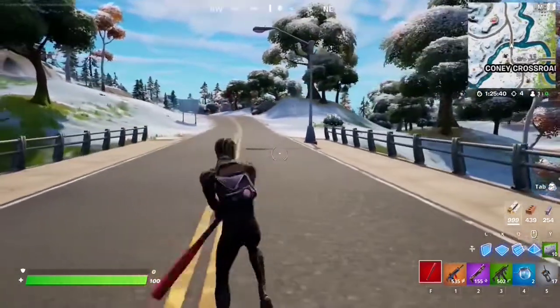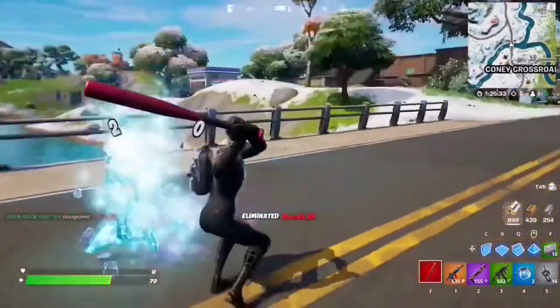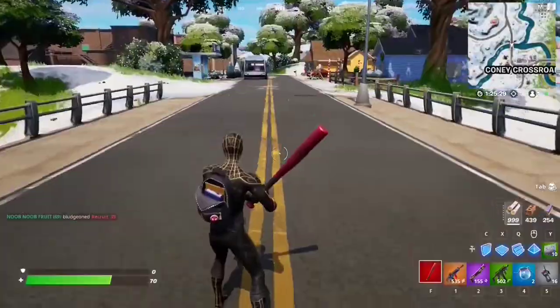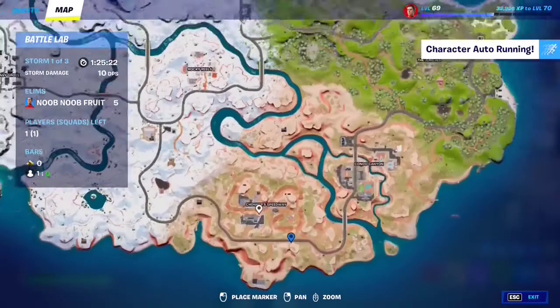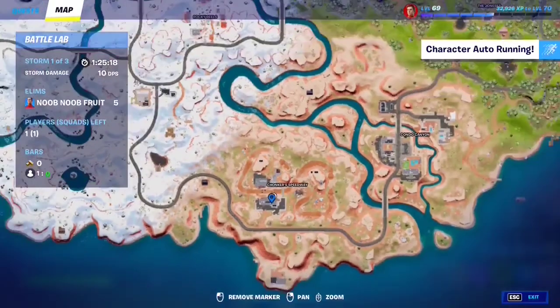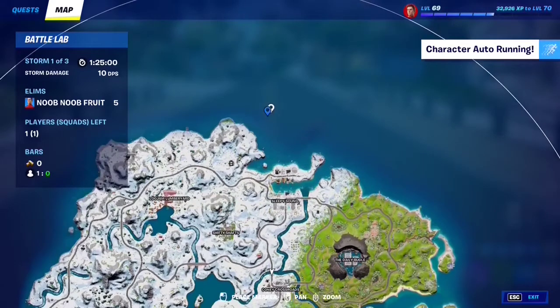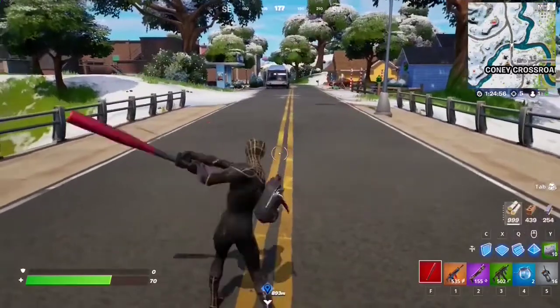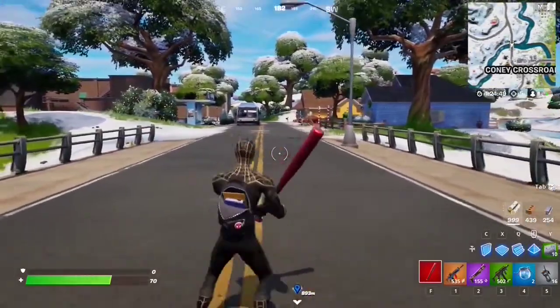For this week four seasonal quest you have to deal 100 damage to players with a harvesting tool — just pickaxe somebody to death. There are two ways to do this efficiently: either jump straight out of the battle bus, follow somebody who lands and land right after them then pickaxe them; or go AFK in the battle bus, let it fly all the way to the ocean, follow someone else who's AFK, land with them in the ocean and pickaxe them. You don't need to kill anybody, just deal 100 damage with the pickaxe — very doable.